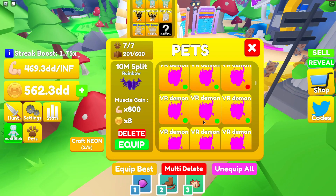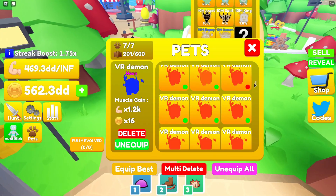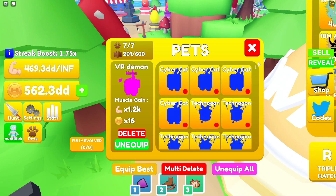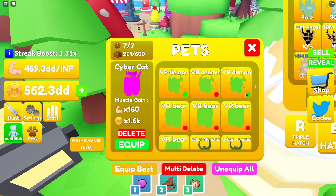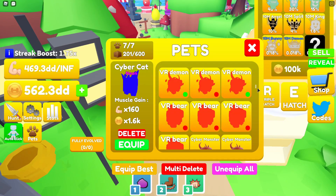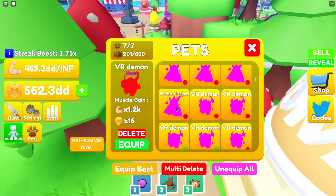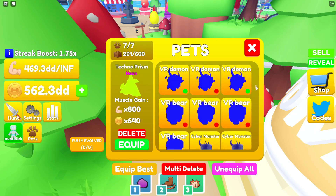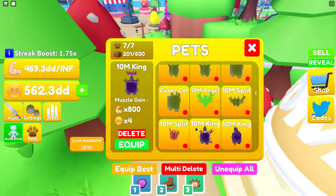Those are all the pets I've currently got from that egg. My current best strength pet is 1.2 thousand strength. The best coin pet I have is the cyber cat at 1.6 thousand coins. There's also a new secret pet in the egg which gives 1 thousand stats regular, which is pretty OP — I'm gonna try and get that as well.